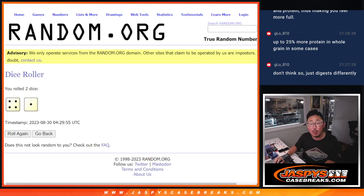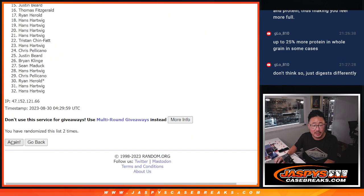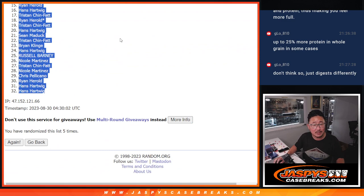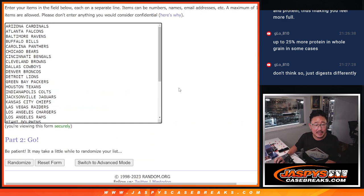Let's randomize names and teams four to one, five times each — one, two, three, four and five. Different dice roll for the giveaway part. As always, as you know by now, four to one, five times for the teams.